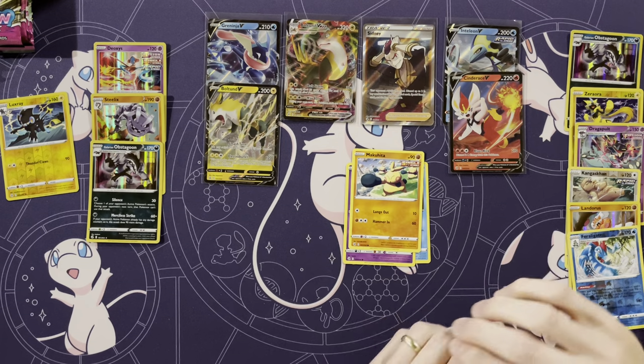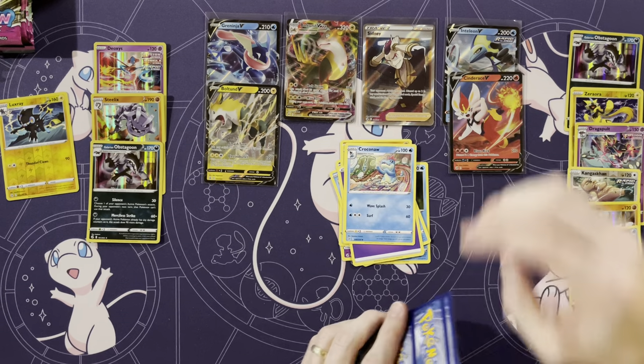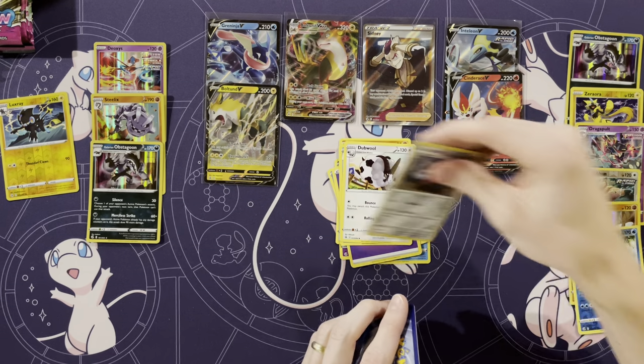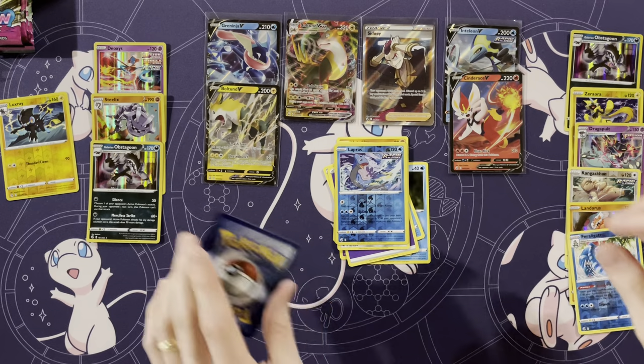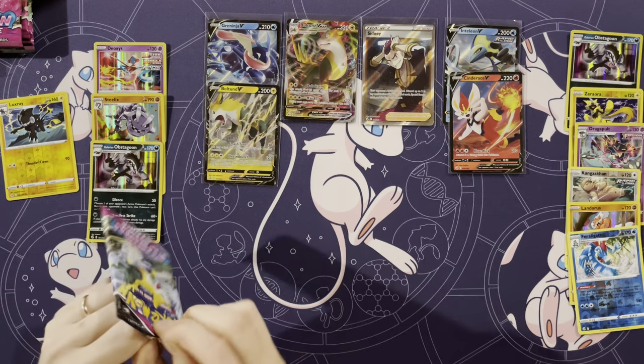Snom, Dreepy, Makuhita, Rookidee, Darmanitan, Energy, Croconaw, Dubwool, Excadrill, Lapras, Pile of Sand. And a Pile of Sand.